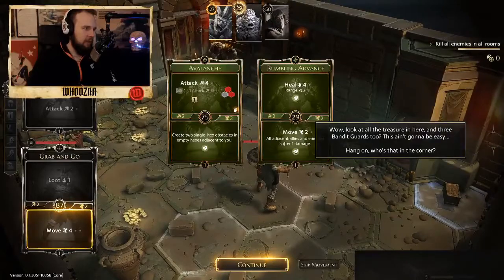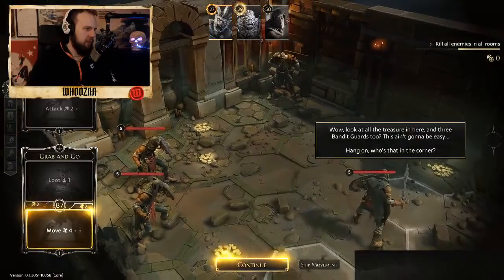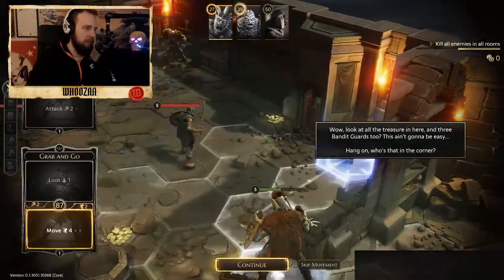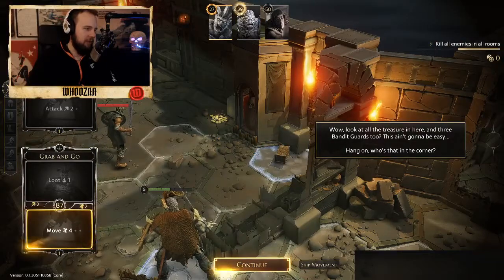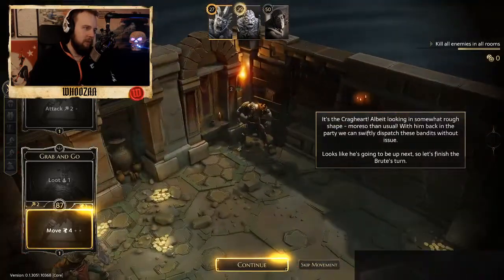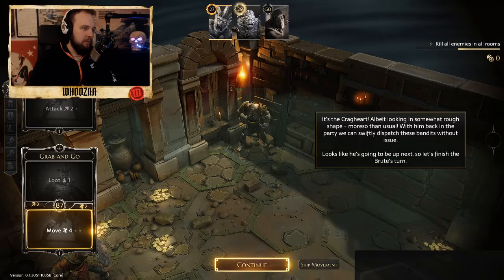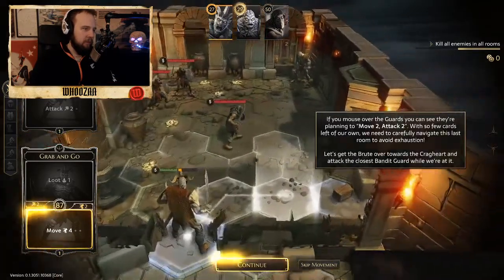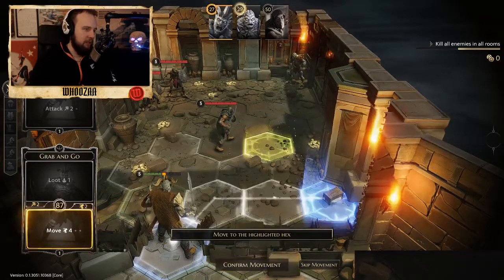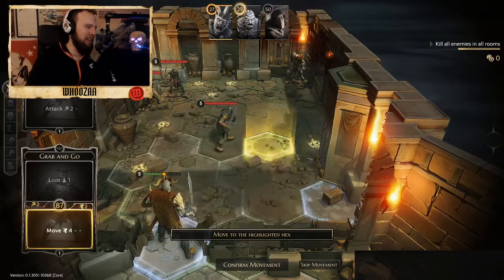Look at them - Move 2, Attack 2. No one will really reach. But hey, there is a chest! We are definitely going to the chest. In somewhat rough shape, more so than usual. Back in the party, we can swiftly dispatch these bandits without issue. Definitely going to take that chest.